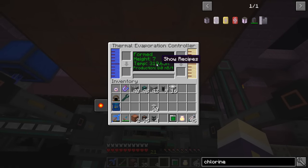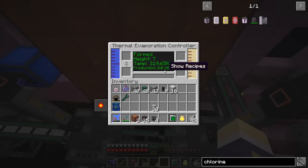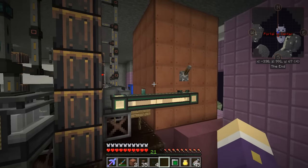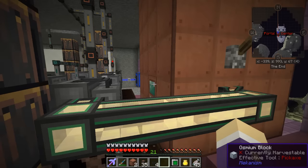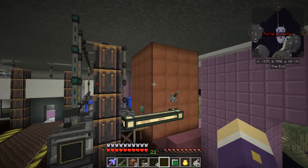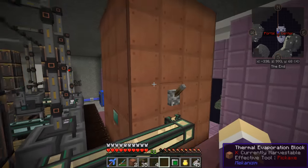This block has a temperature gauge. At just three blocks high the temperature was around 316-something. I added four more rows on and it didn't increase brine production very well. Also I've got another problem: when it's all connected and pumping, it's producing slower than it's actually used, so I'm using brine a lot faster than I'm producing it.